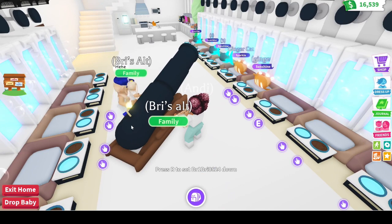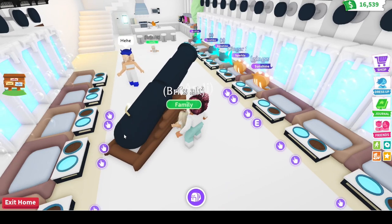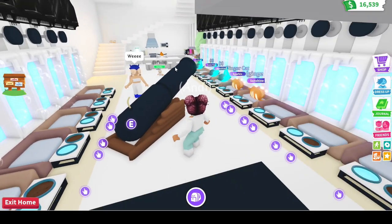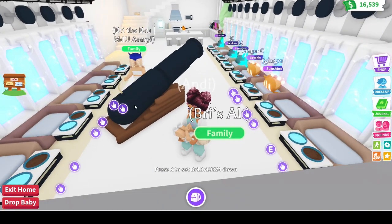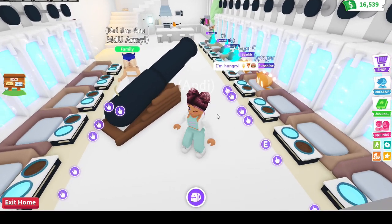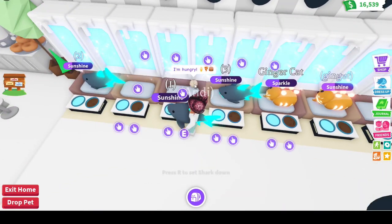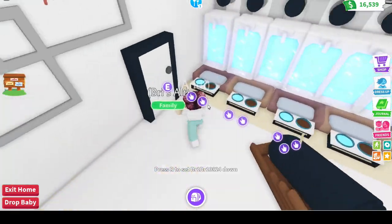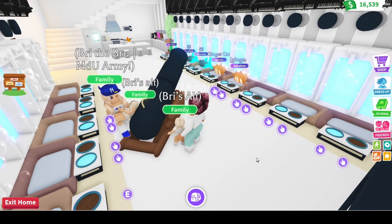Welcome back to Candyland Games everyone. We are here in Adopt Me today where Brie, my youngest daughter, and myself have all gotten neon or mega neon RGB tasks. We've been aging up tons and tons of pets, and we're getting ready to open up some RGB boxes. In the meantime while we wait on tasks, we've been having a little bit of fun with Brie's alts — no alts were harmed in the making of this video.